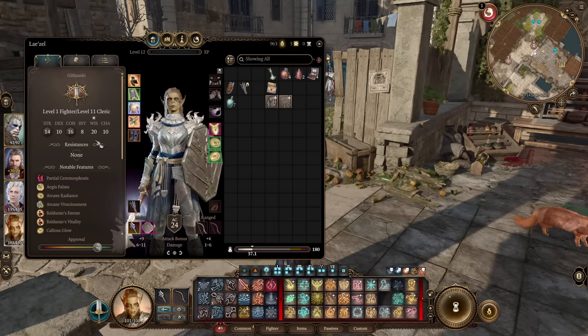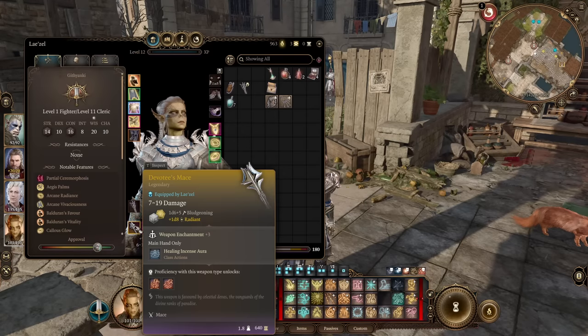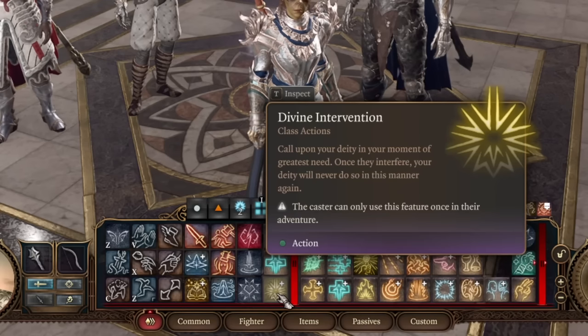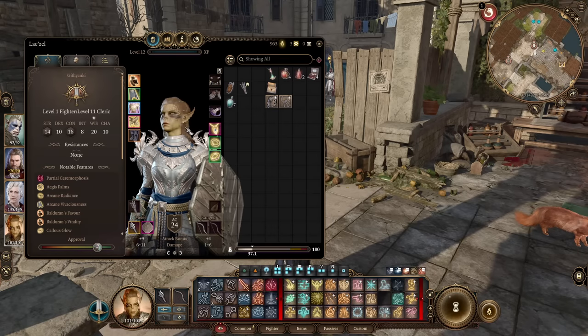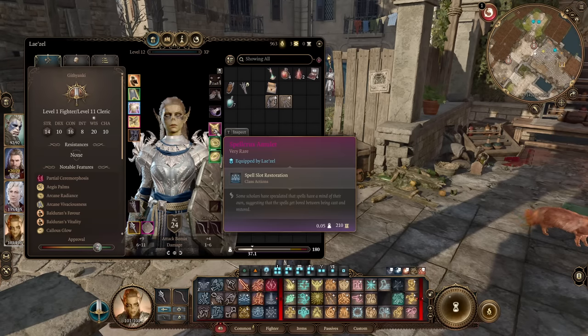We'll get two feats along the way - both will be Ability Improvement into Wisdom to increase our Spell Difficulty Class. For gear, I like to have the Devotee's Mace - a really good legendary item you get by using Divine Intervention at Cleric level 10. Just use Divine Intervention, find the intervention option that gives you a legendary weapon, and you'll get this mace.